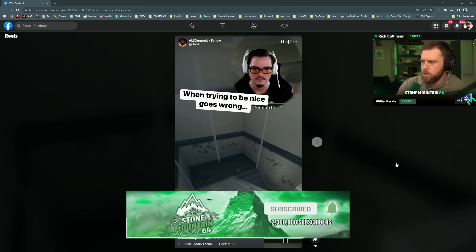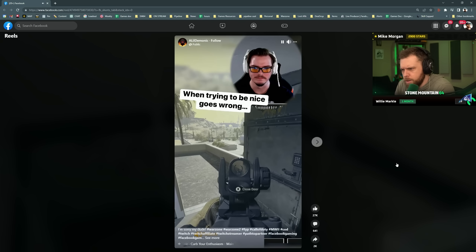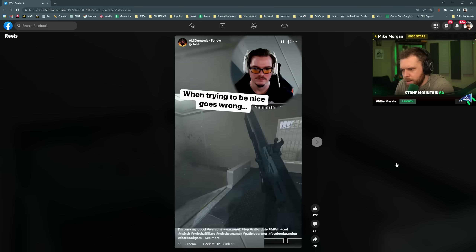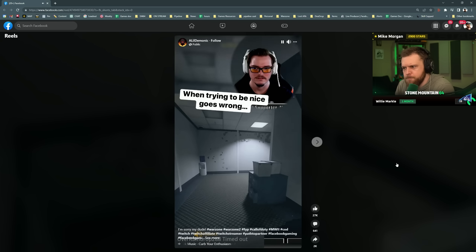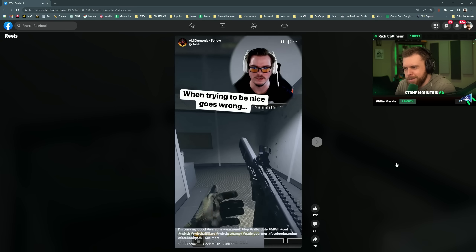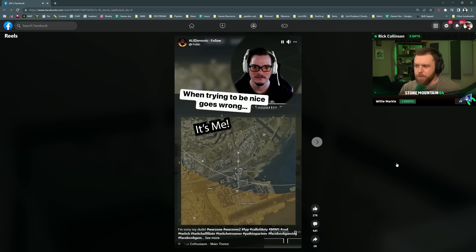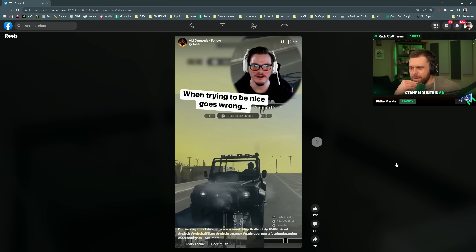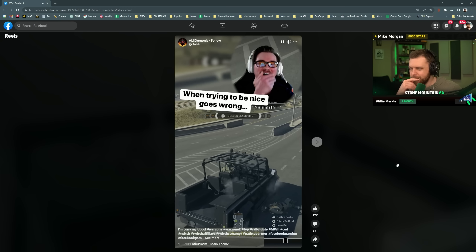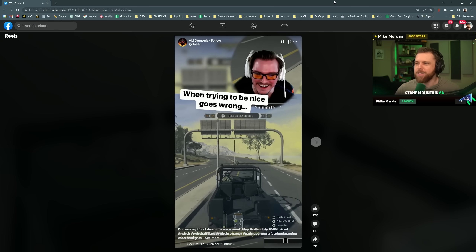When trying to be nice goes wrong. There's a cluster mine on the stairs — 'be careful, bud' — but he runs into it again. He killed somebody on accident; that wasn't his intention, he was trying to guard the box. A few moments later he completed the stronghold for him, got the blacksite key. Sometimes that's how it goes — you try to be nice and it just doesn't work out.